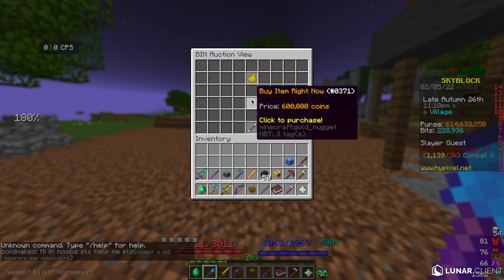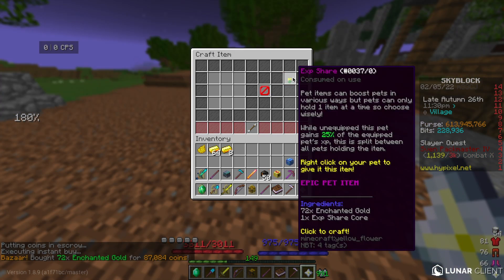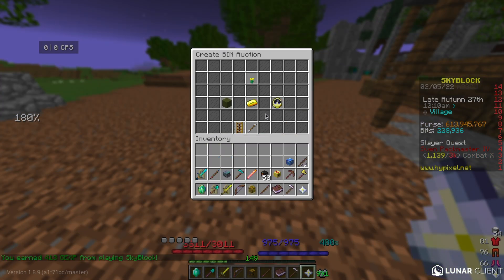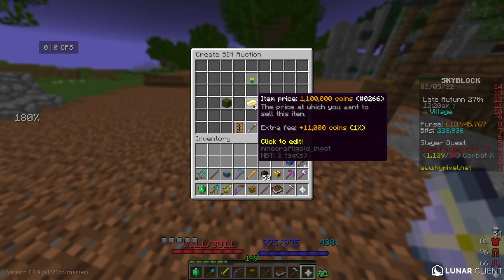What you want to do is buy an XP Share Core, buy 72 gold, craft it into the XP Share. I'm going to put it back up for 1.1 mil, which will be about a 400k flip.